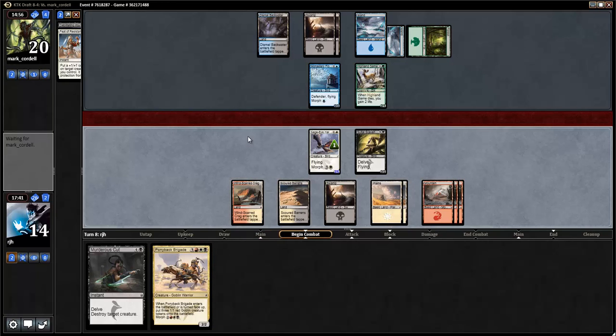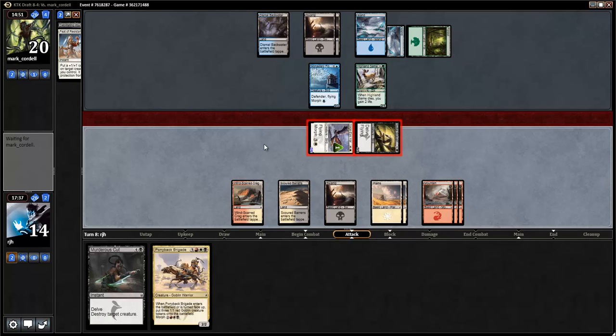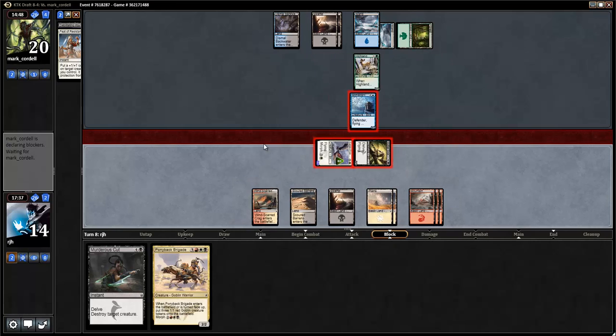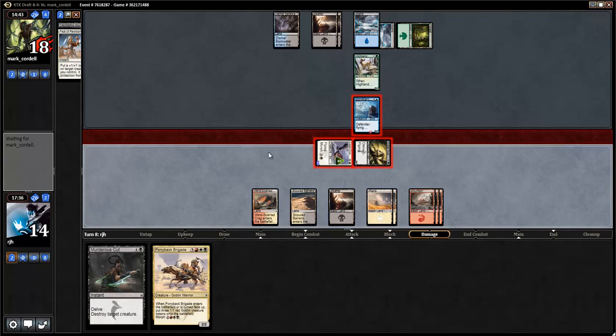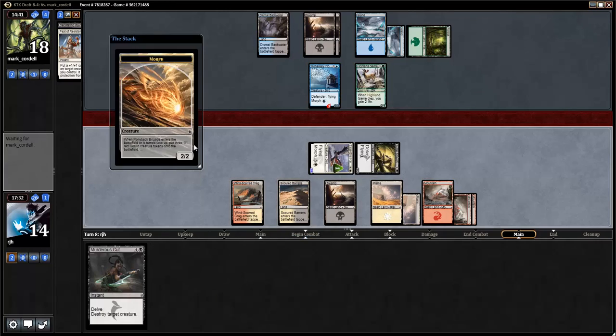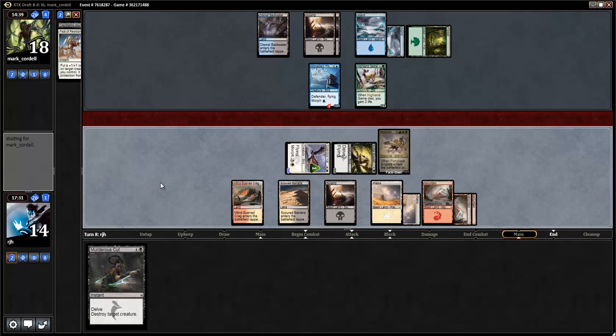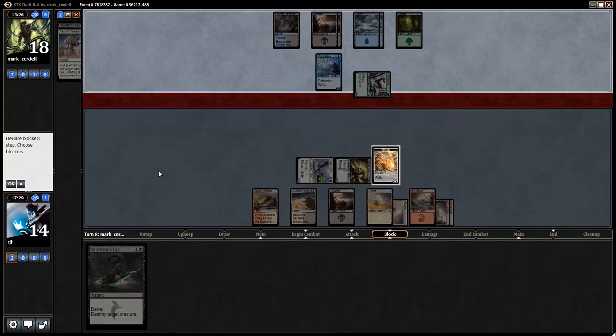For now, we'll attack with our flyers. I was saying 2-for-2 because the Highland Game will come in. But we get to develop our board too — it means there's less blockers, so we start doing a little more damage later on. And having our Murderer's Cut available means we can take care of something super scary. We're trying to turn this around.